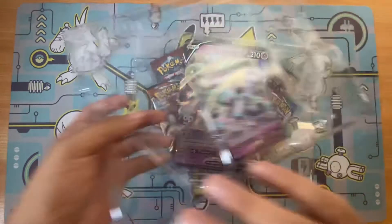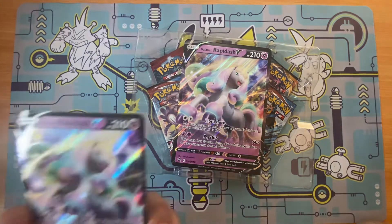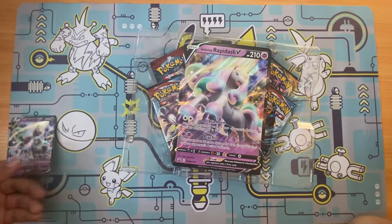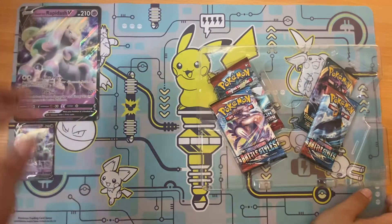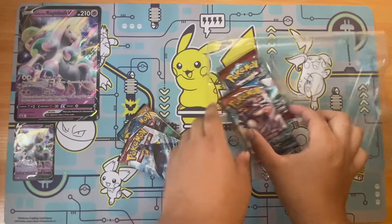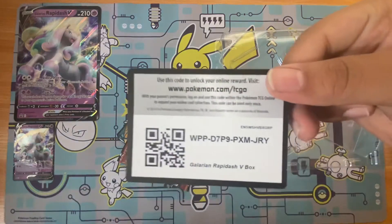Let's go through this part. Here's the card — Galarian Rapidash V. Here's the Jumbo card. And here's the code.